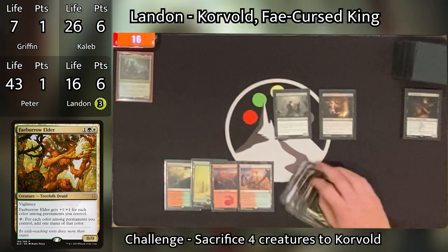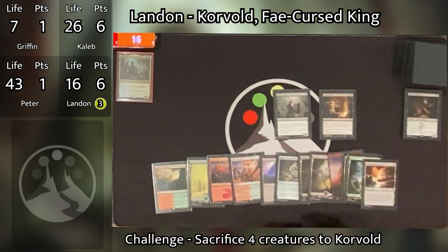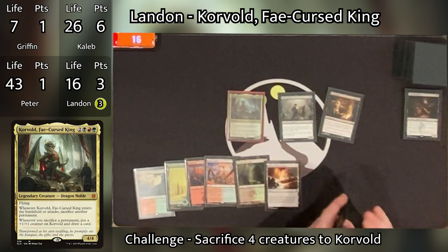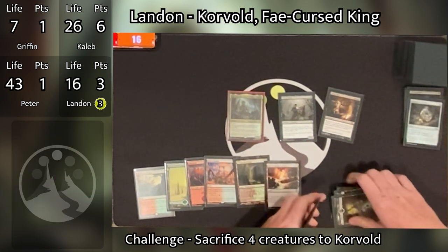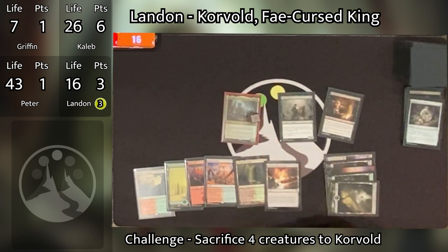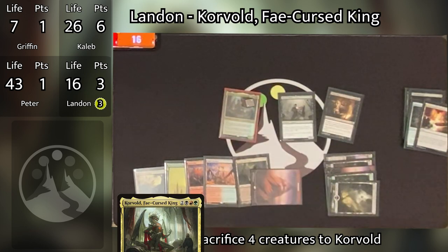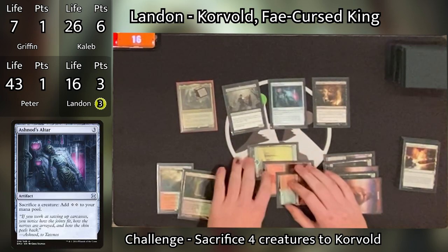Landon untaps and in his upkeep chooses to skip combat as well. He draws, plays a Terramorphic Expanse as his land for turn, pays seven to cast Korvold — losing those three points for casting his commander again. When Korvold enters, he sacrifices Talisman of Resilience — Korvold gets a counter and Landon draws a card. He then sacrifices Terramorphic Expanse, Korvold triggers again getting another counter and drawing another card, then he searches for a Mountain entering tapped. He taps three to cast Ashnod's Altar and passes.